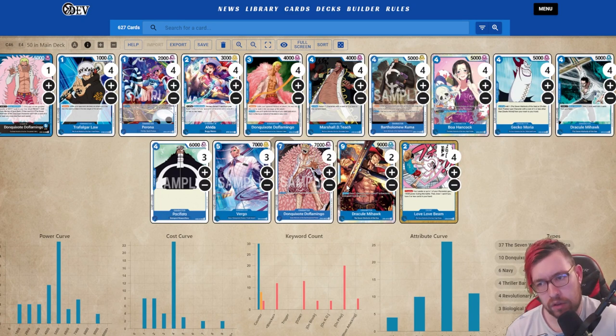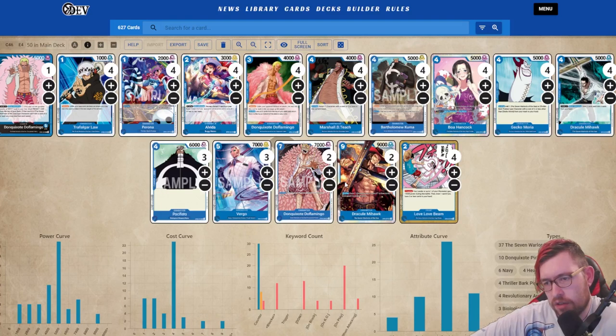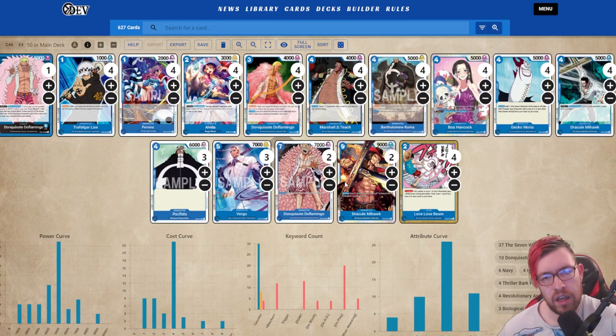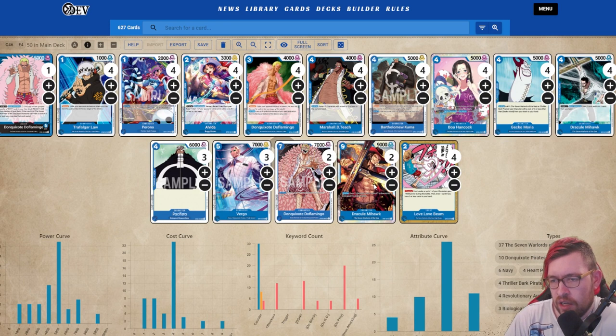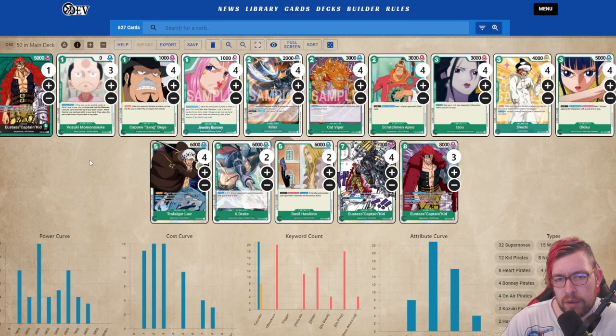Joseph decided on three Virgos, two Don Quixote Doflamingos, and only two Mihawks, which is pretty low — a lot of people max out on Mihawk since it puts a lot of pressure and has really good removal. If you're playing against something like Purple the removal isn't big enough, but a 9k that you can keep attacking with is really great. With Dofi, you can never play Mihawk and use your leader effect on the same turn, so you have to plan around that. Love Love Beam is generically better than Desert Spotto, and most of the best-performing lists have just ditched Desert Spotto entirely. Congrats to Joseph on their top four.